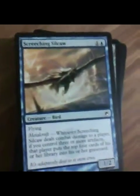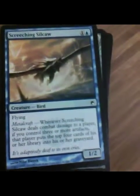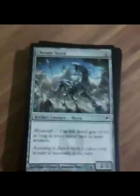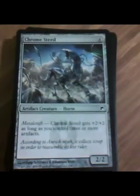Screeching Silcaw. Flying and the Metalcraft ability. Whenever Screeching Silcaw deals combat damage to a player, if you control three or more artifacts, that player puts the top four cards of their library into their graveyard. I don't know how great this is — it could be decent for decking strategies, but it looks not that great to me overall.